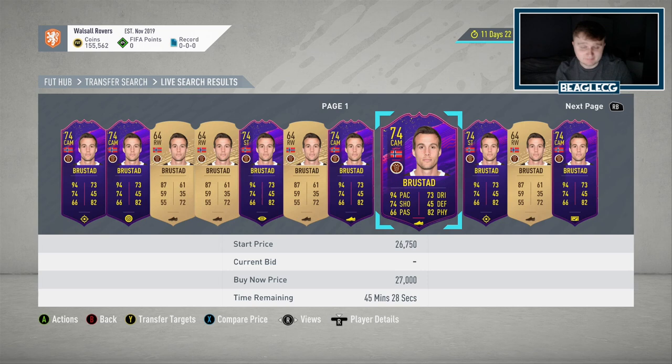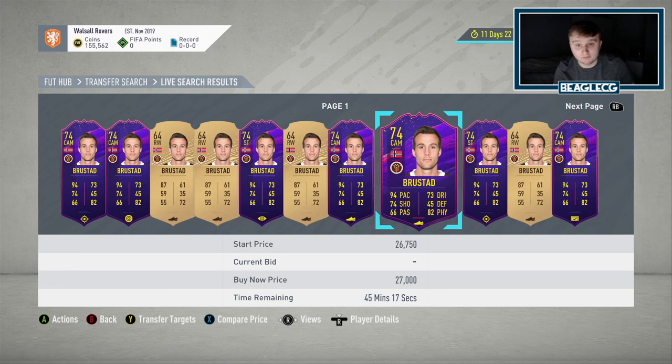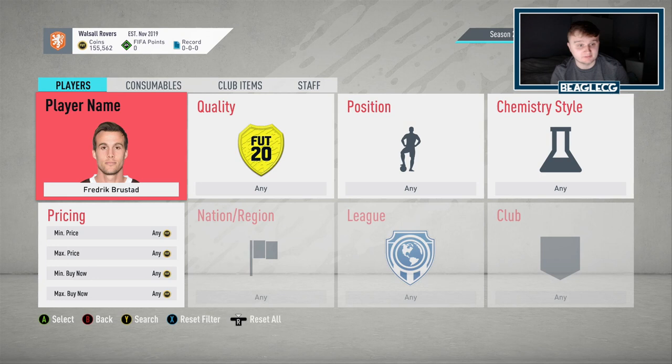You could pack when Team of the Season was out — I'll put a picture on the screen now. The right back from Norwich, Ahrens — you could pack him as an 84 rated Team of the Season last year. You could pack Rhys James. So basically any special card that gets released, you can pack whatever their base card is — a Bronze in a Bronze pack, a Silver in a Silver pack, no matter what card they've got.